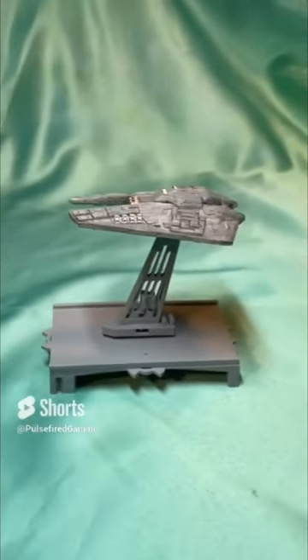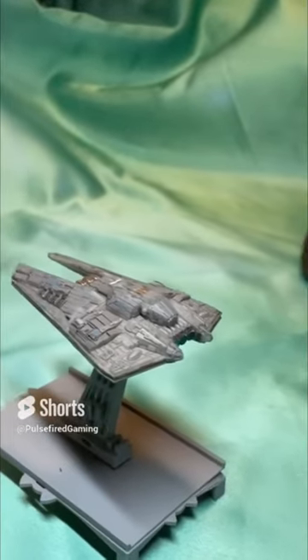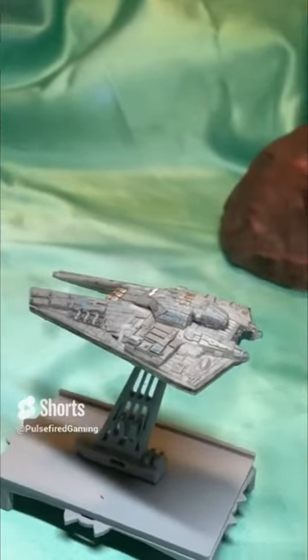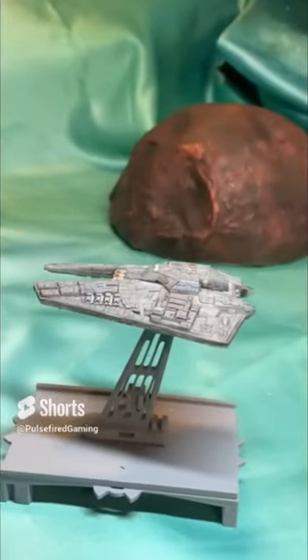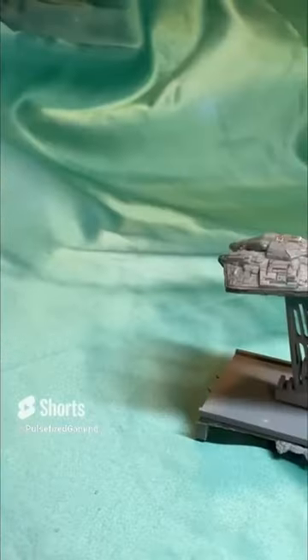The Broadside was introduced first in Star Wars Empire at War, where it could fire missiles at long range and swarm the defenses of enemy vessels, allowing closer ships to close and destroy them. A bit of a glass cannon — if the Broadside took damage, its light armor would not put up too much of a defense before the ship was destroyed.